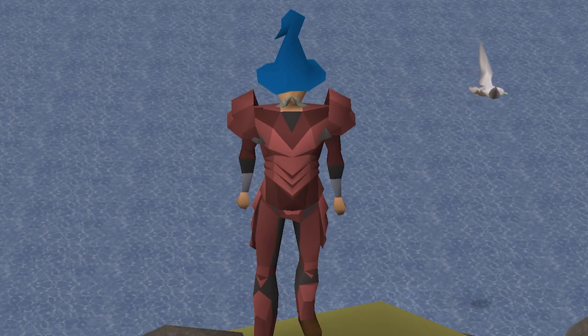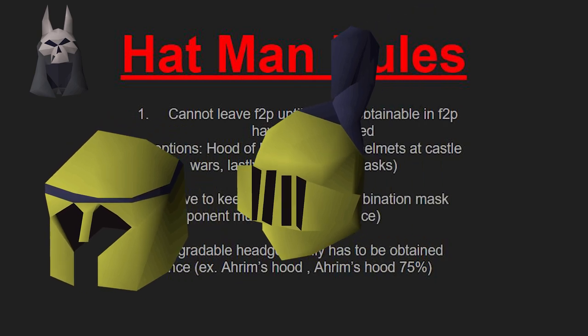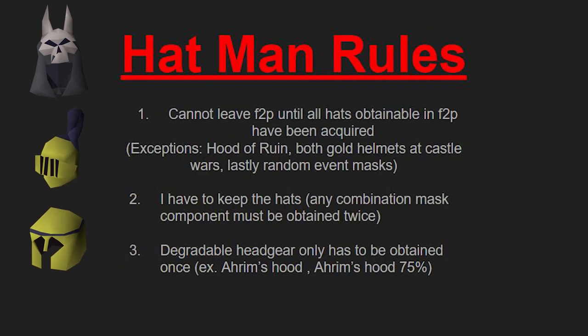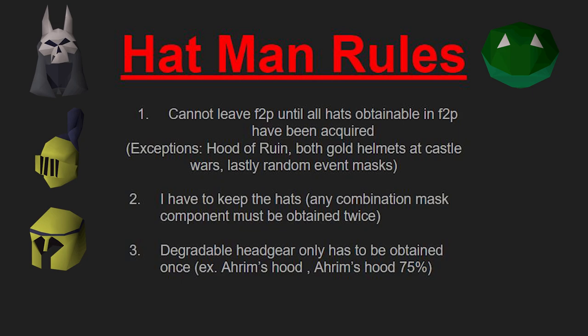Before I go any further, I'd like to talk about some of the rules for this account. I really only have three big rules. Number one: I cannot leave free-to-play until all hats obtainable in F2P have been acquired. Exceptions being: the hood of ruin, which is part of Crack the Clue 3 — we are working on that every single day in the Crack the Clue discord, feel free to join. Number two: both gold helmets at Castle Wars, because I don't hate myself and I'd rather not burn out too quickly — I will come back to those. And lastly, the random event masks, which are out of my control.